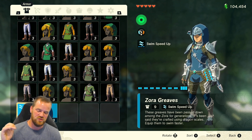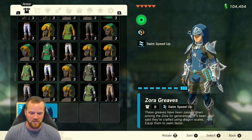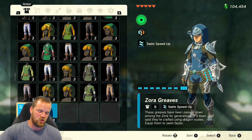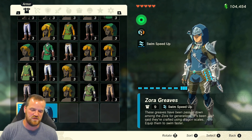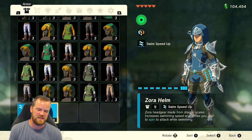You go there and there's a new hole behind the activation temple — it's a really big hole that opens up into a new area in the ancient Zora waterworks. At the bottom of the hole there's a big waterfall. Go behind the waterfall and you'll find the Zora Greaves.